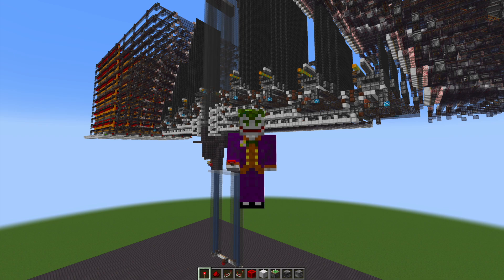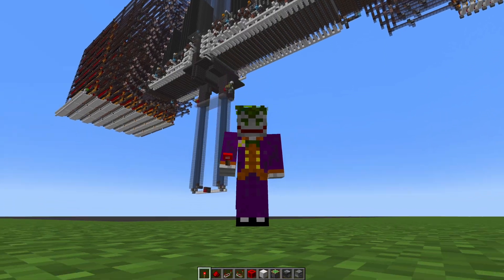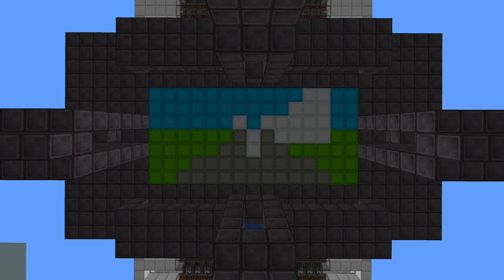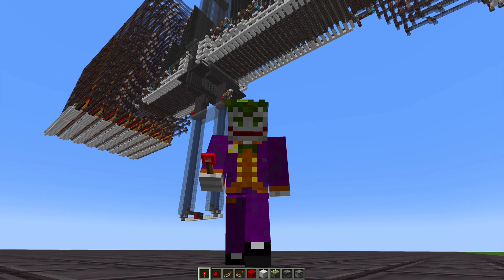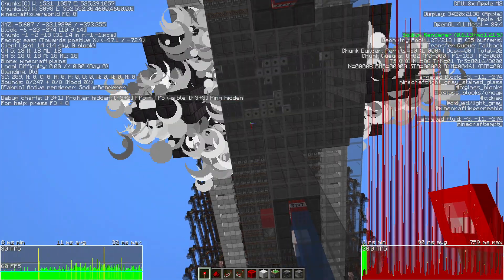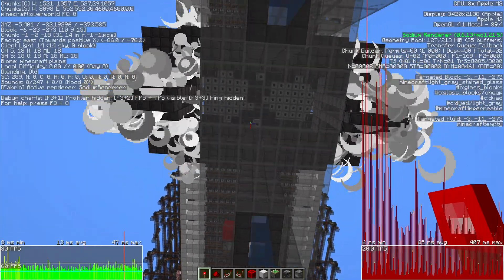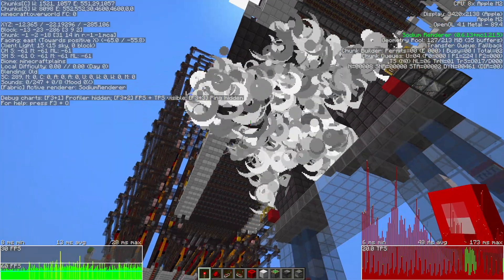Welcome back to another episode in this series as we try to build a flight sim in Minecraft. Last time we built up all the wiring to be able to play a video on the screen, but that milestone was kind of overshadowed by a major issue we ran into. After building the prototype which allowed me to play 16 frames of video, I realized that the lag was already way too high. If we were to continue building with the lag being as bad as it is, the entire machine would basically grind to a halt pretty fast.